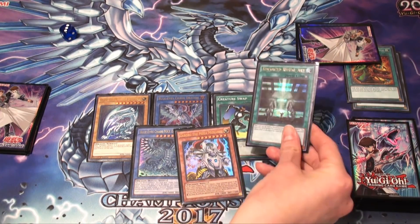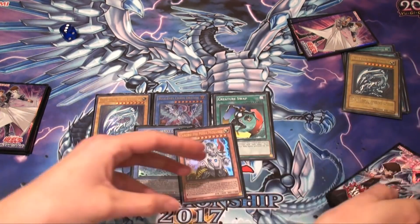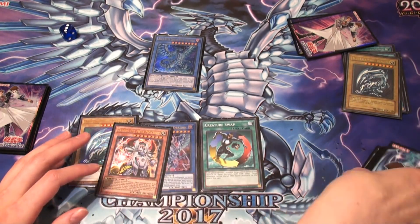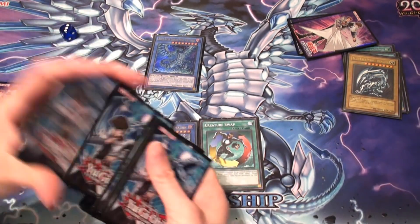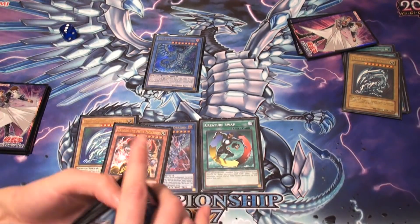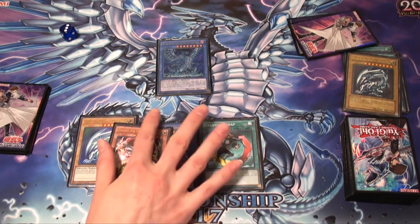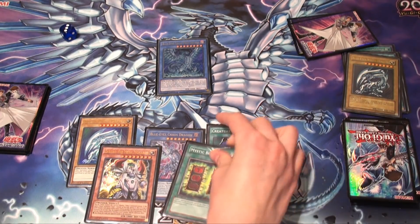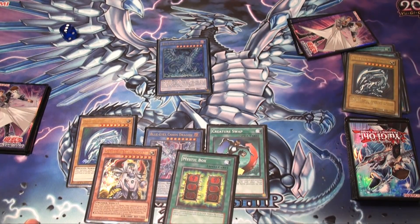So in this play, what we would do is activate the Advanced Ritual Art, go through our deck, use Blue Eyes as a tribute, and get out the Chaos Max Dragon. Basically we're going to assume that they have some monsters on their field and we will try to attack, then pass to them. Let's assume they do their moves and they're not able to get rid of Chaos Max, so they pass the turn back to us. We draw again — and Mystic Box. It's a shame we're not able to get anything else, otherwise it would be an OTK.